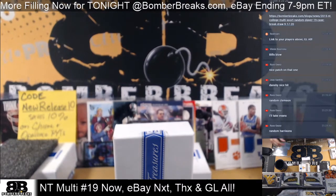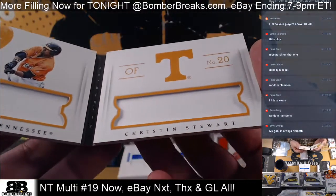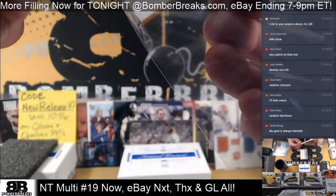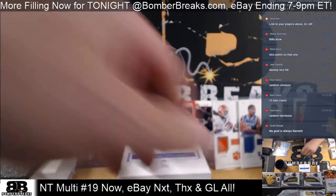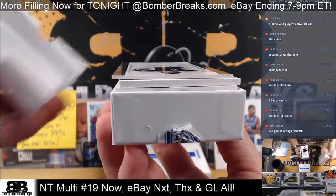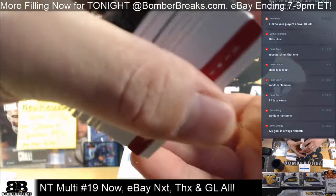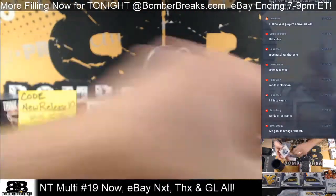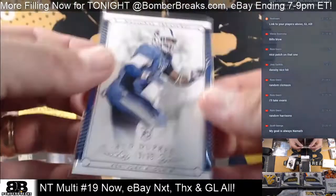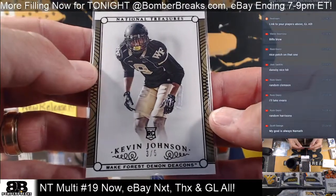All right — a Tennessee baseball product: Kristin Stewart, now with the Tigers — dual mem book, 15 of 25. He's got a great signature too. Bud Dupree, 16 of 99. Bud Dupree. Kevin Johnson, three of five. Kevin Johnson.